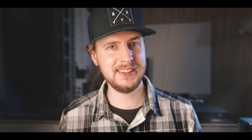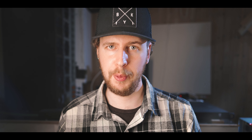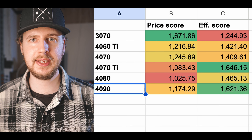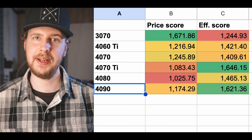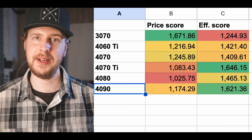Moving on to efficiency, it's clear that the 4000 series in general offers significantly better power efficiency than the 3000 series — and this comparison is even pitting them against the 3070, generally considered the most efficient 3000 series GPU for mining. We have two clear winners in the 4000 series: the 4070 Ti and the 4090. A lot of people probably already knew the 4090 was a nice mining card, but I think a lot of people might be sleeping on the 4070 Ti.